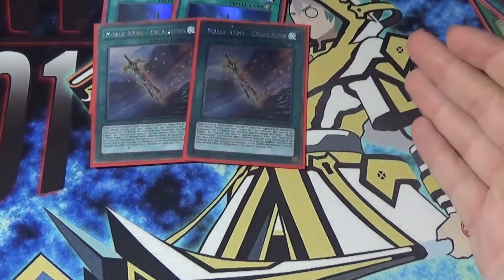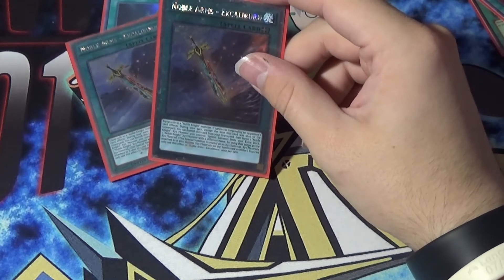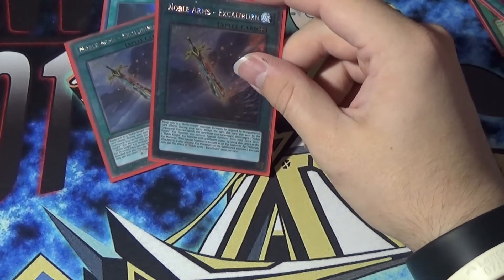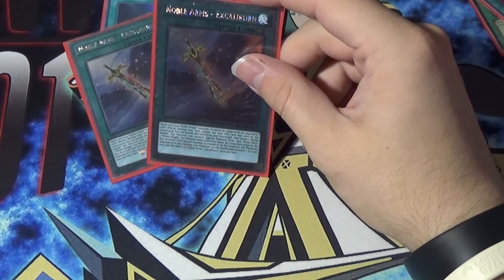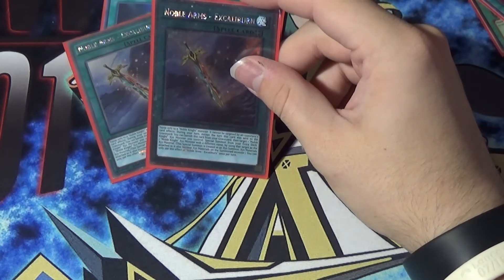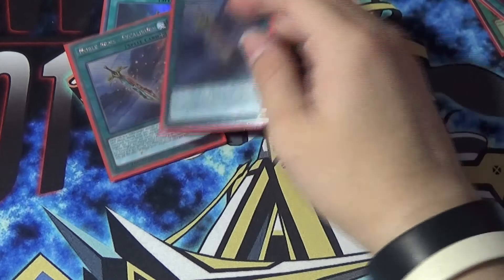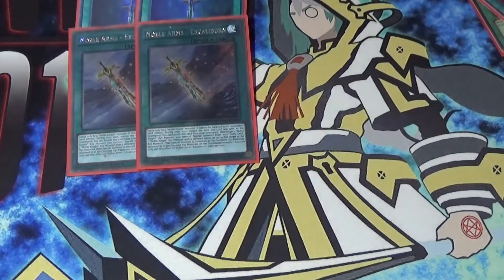Then we also have two Excaliburn. This has the effect of: equip only to a Noble Knight monster, it cannot be targeted by opponent's card effects. During your turn, except the turn this card was sent to the graveyard, banish this card from your graveyard and target a Noble Knight Xyz monster you control — special summon from your extra deck one Noble Knight Xyz monster with a different name by using that target as the Xyz material. This special summon is treated as an Xyz summon and Xyz materials attached to it become material on the summoned monster. You can only use each effect of Excaliburn once per turn. So it's kind of a rank-up spell.